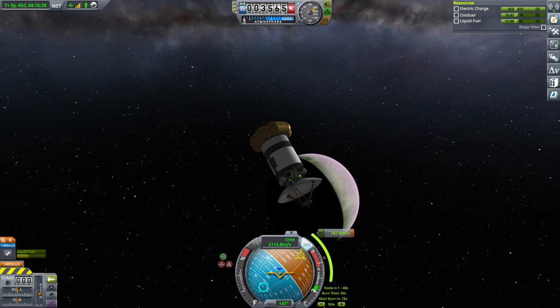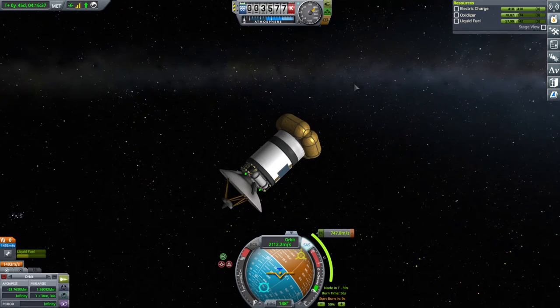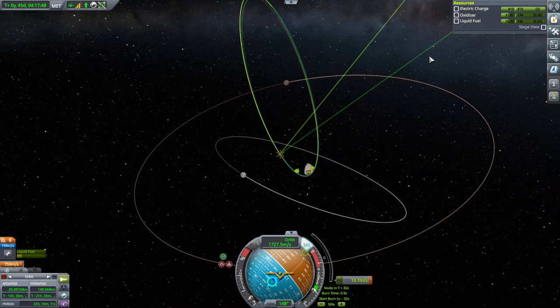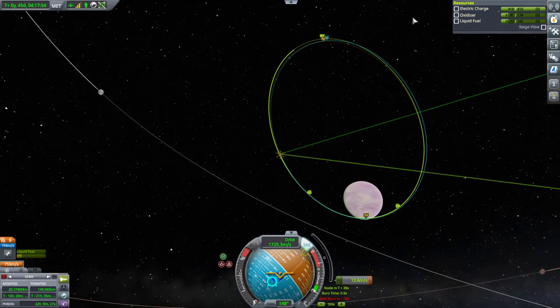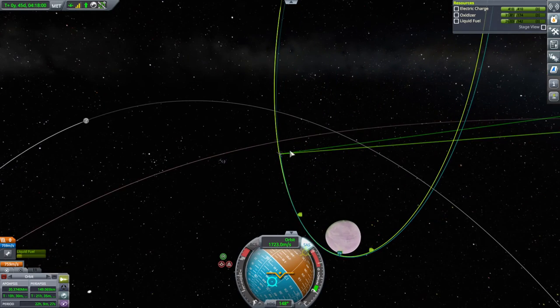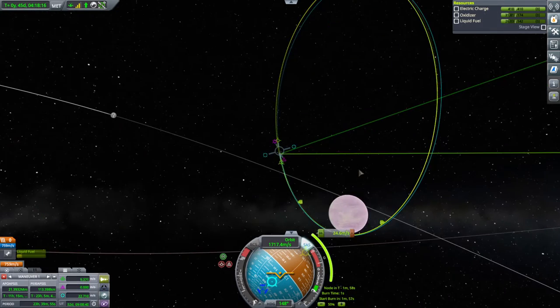We have to do this pretty precisely since we're hitting a very particular orbit, so waiting on the burn time. And go. We see our orbit forming. It looks a little bit off — I think we're already lower. Maybe this is still an okay place to do an adjustment. That's closer.